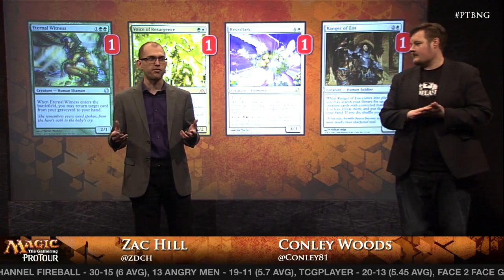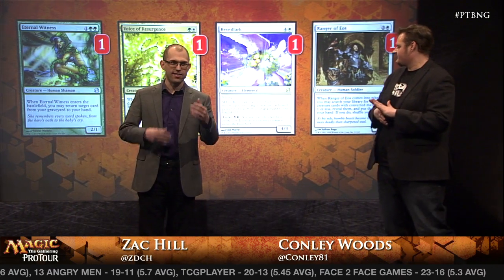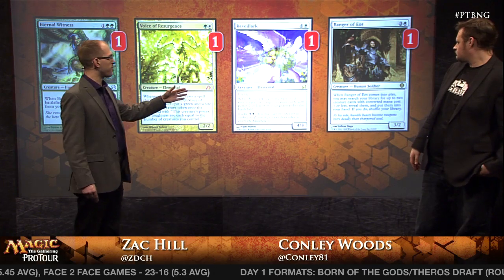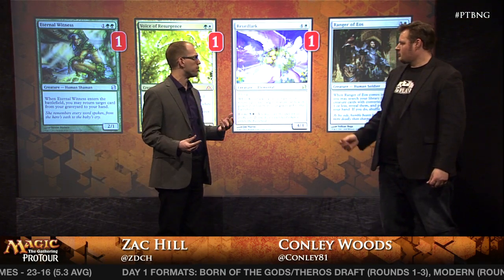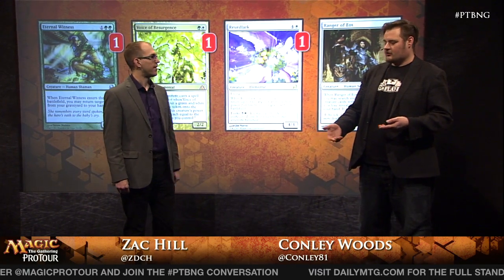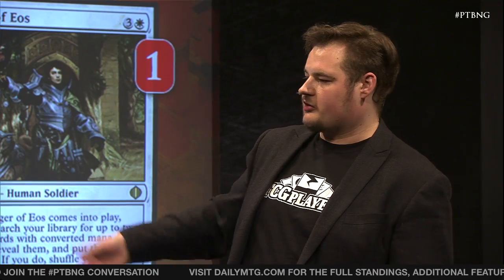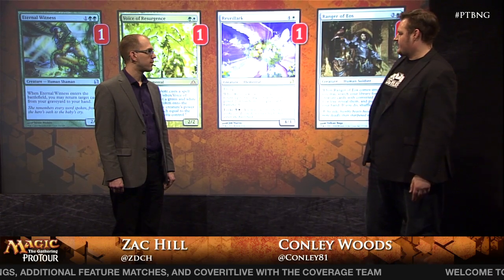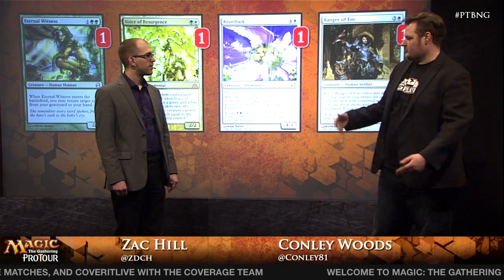Just more one-off goodness. This is kind of your card advantage package if you have to play as a midrange deck without a combo. You see Eternal Witness, Voice of Resurgence, Revelark, and Ranger of Eos. But these also fit into the combo. Ranger of Eos tutors up Viscera Seer, so you can pod a three-mana creature into a four-mana creature and still get your Viscera Seer. Eternal Witness and Revelark help ensure that if they answer your combo — since you only run one Melira and one Viscera Seer — you can still combo off later. And these are great in fair matchups too, like against control with Supreme Verdict.